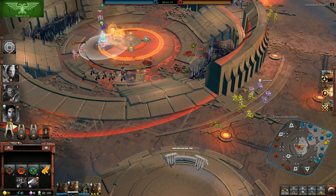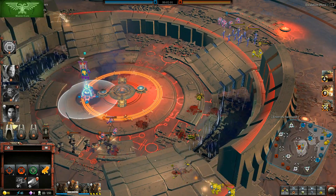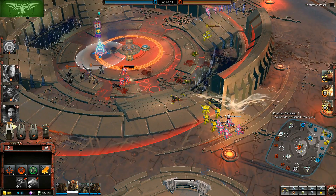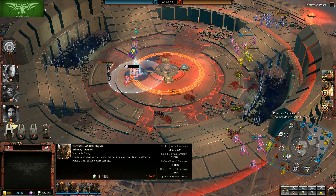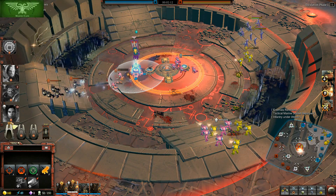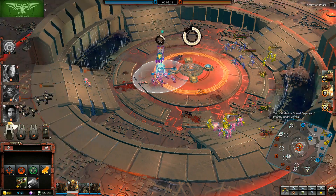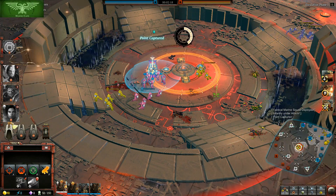Basically you can put out a regular combat squad without having to build an additional production building. Out of the production buildings, there are three additional ones in addition to the stronghold. For the Space Marines, those three are the Barracks, the Doctrine Chapel, and the Machine Cult.